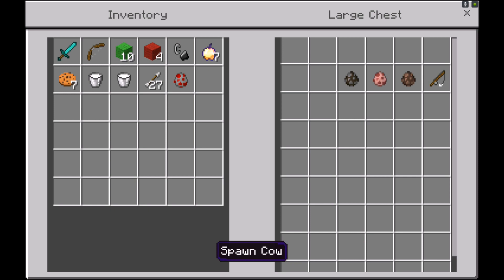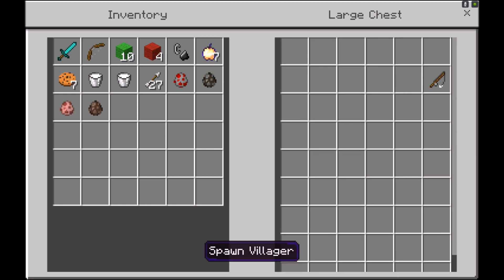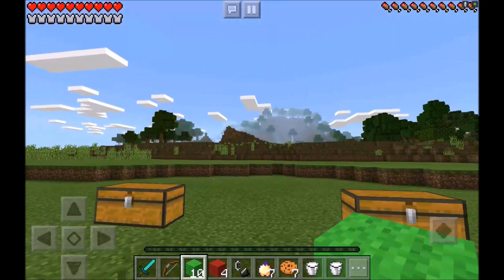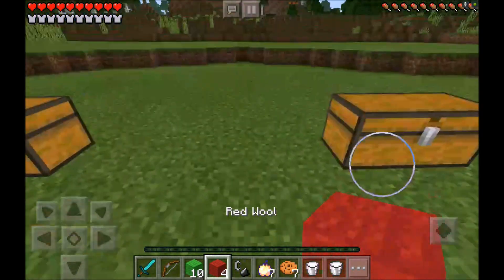Hopefully my pig don't eat it before we make it to Santa Claus. I'm also bringing along a chicken, a cow, my fat pig, and a villager — and they're going to be my elves. I'm also bringing along a fishing rod so I can go ice fishing and hopefully find that pig fish that I've been looking for my whole life.